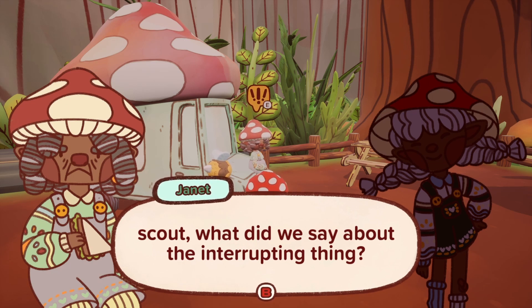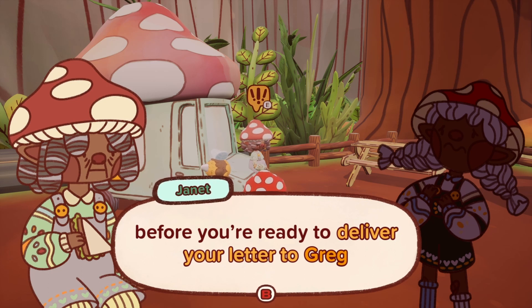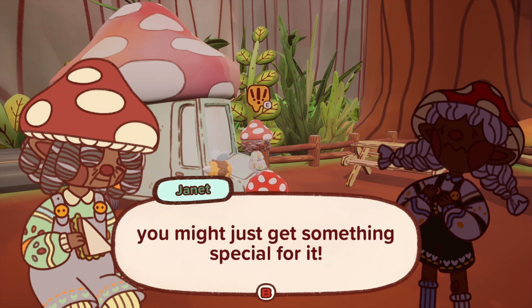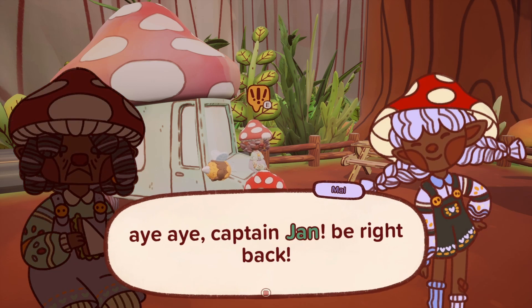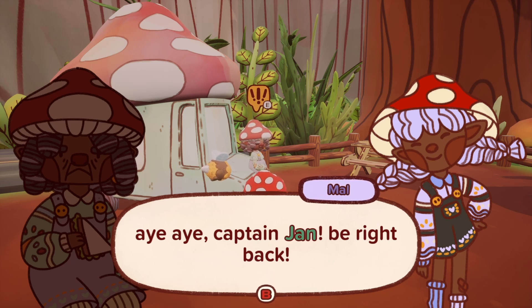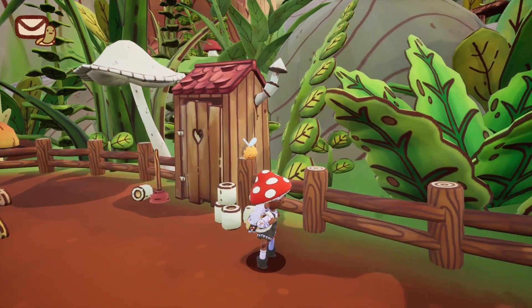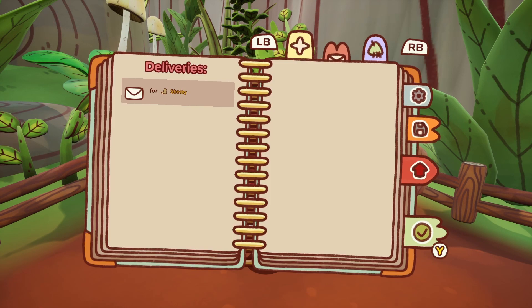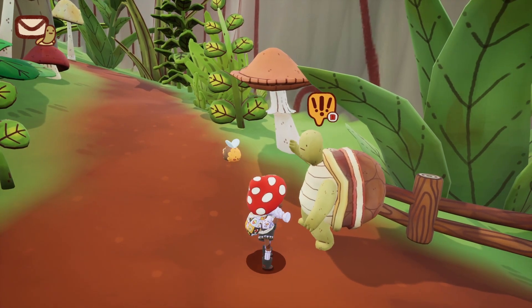'Scout, what did we say about the interrupting thing?' 'Not to do it?' 'Yes. Please try. Before you're ready to deliver your letter to Greg, we should do a practice run. See that turtle over there? I want you to give them this note from me — you might just get something special for it. In case you forgot how your legs work, you can use L to walk around.' 'Alright, Captain Jan. Be right back.' So we are moving around, and we can also move the camera. I'm using an Xbox controller and I did not see anything in the settings to tell me what buttons to do what, so we are just gonna wing it.